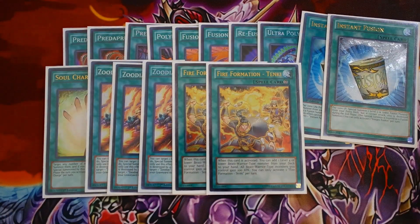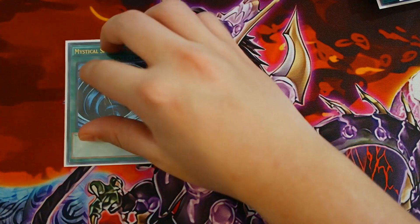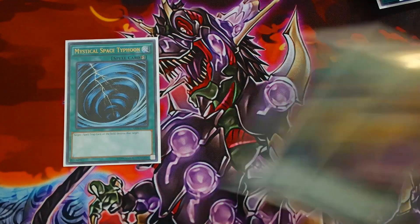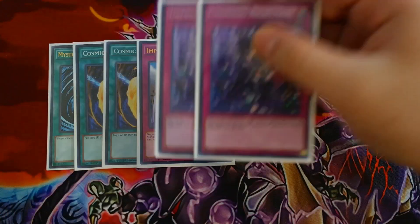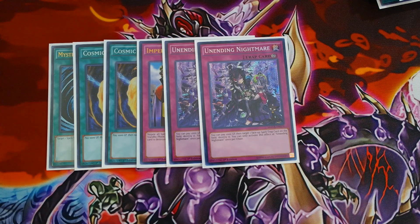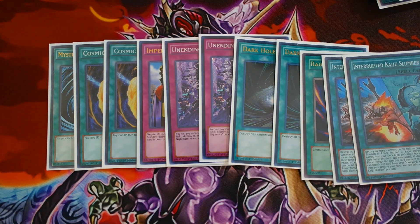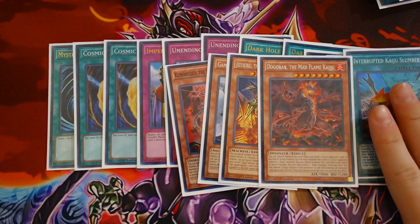The side deck is always personal preference, but here's a guide: one Mystical Space Typhoon and double Cosmic Cyclone (should be triple but I only have two), one Imperial Order, double Unending Nightmare — really good against True Draco Diagram — and hitting Zodiac Barrage is great. Double Dark Hole and Raigeki — I love board wipes this format since Zoo is still prevalent and they're great against True Draco since opponents are more likely to have a trap-and-monster lineup. Also the Kaiju engine and Interrupted Kaiju Slumber to deal with problem monsters.